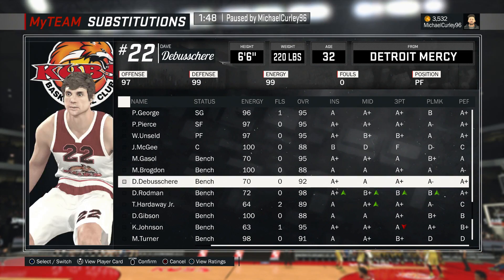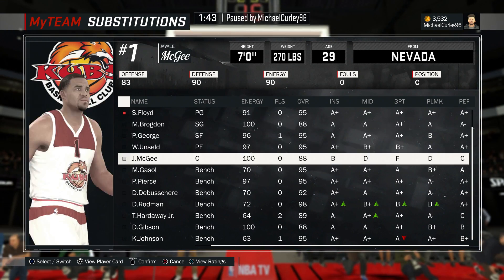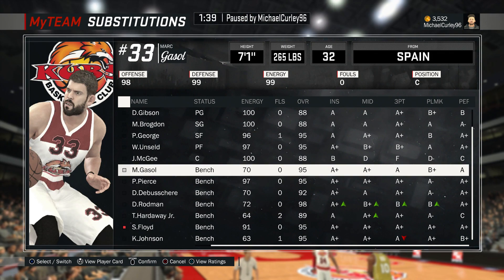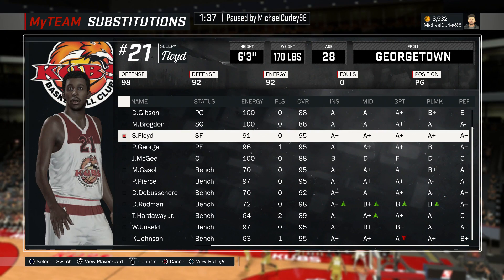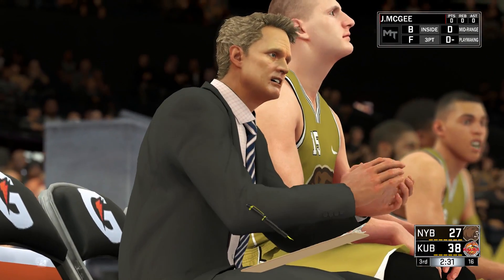Hardaway Jr, I'll give you a rest. Brogdon go in for Pierce, and Sleepy come in. Run a two-out-of-monster. Sleepy Floyd, Daniel Gibson at the 1-2. Let's see how that goes.